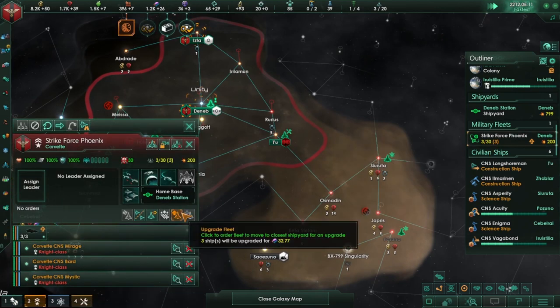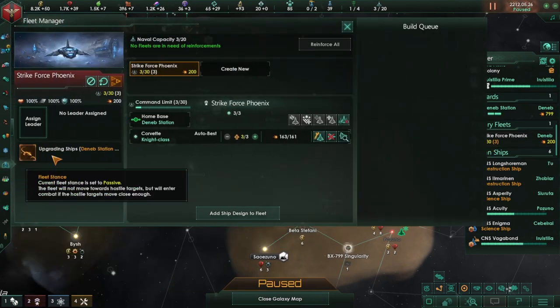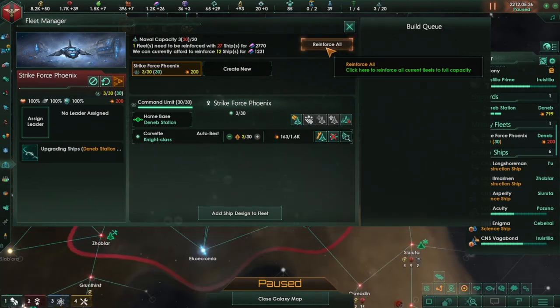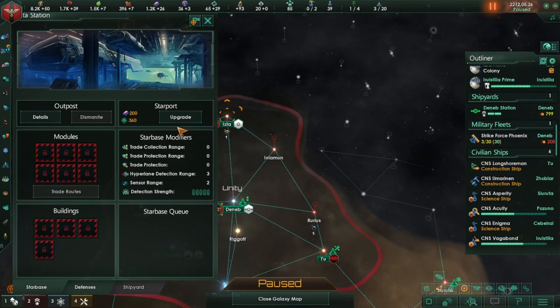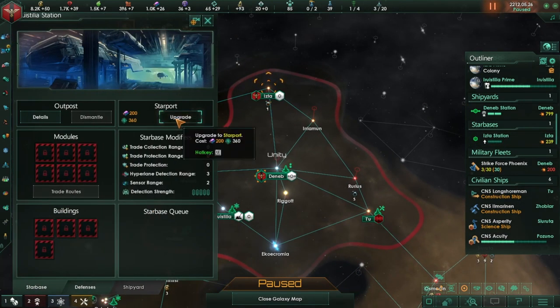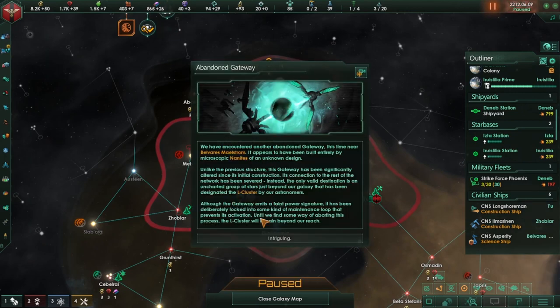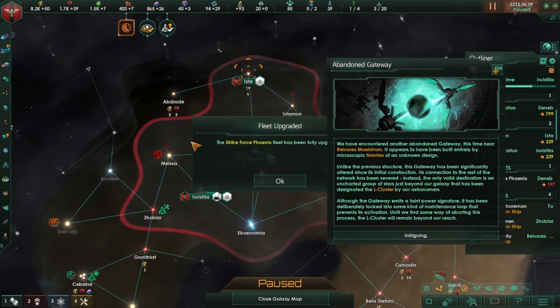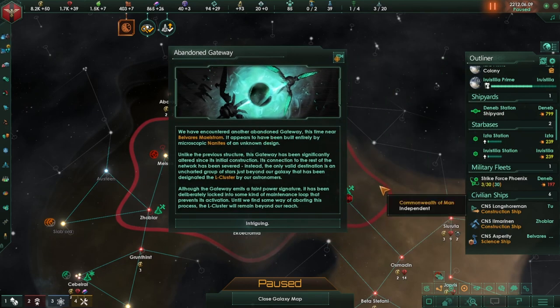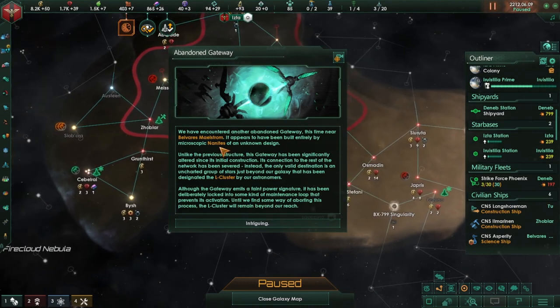On the physics research side let's go for blue lasers. You can upgrade — I think we might as well fill you out and just start building up. Before we reinforce everything let's first build a star base here, and let's build a star base here as well. These will become two of our anchorage star bases. We found an L cluster — another abandoned gateway this time, near the Bavaris Maelstrom, seems to be built entirely by microscopic nanites of unknown design.